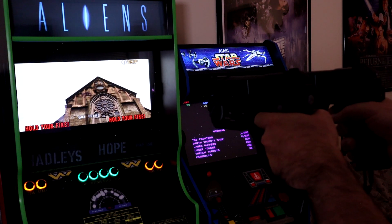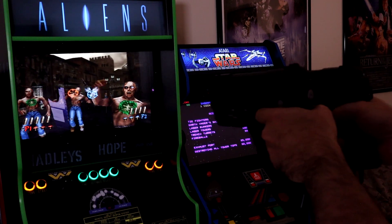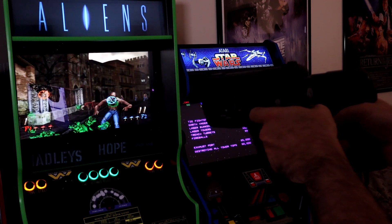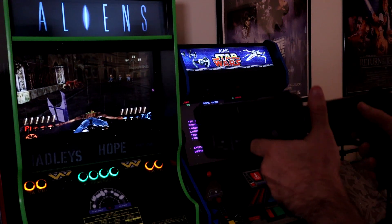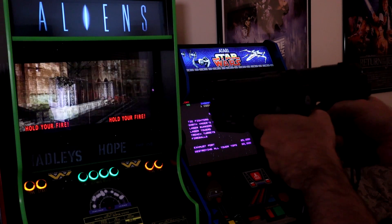In this video, what we're going to do is cover how to use DemolShooter to get two-player light guns working on the Dolphin emulator. A lot of you have already been able to play two-player light gun games on Dolphin using the Dolphin bar and two Wiimotes.